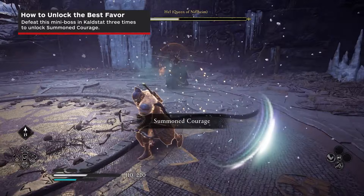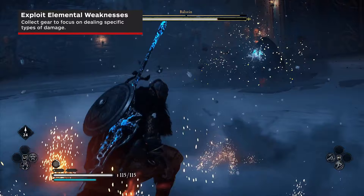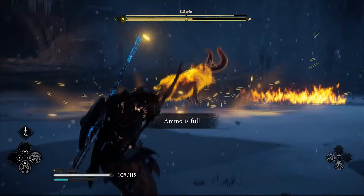Speaking of enemies, you should try to use one of the new mechanics to your advantage. All enemies now have an elemental weakness to either fire, poison, electricity, or ice. While drops are random, you can still focus on collecting gear, abilities, and runes that build up your elemental damage. If there is a particular enemy, especially a boss, you are struggling against, it would be a good idea to create a build around their weakness. Enemy weaknesses are denoted by the symbol next to their health bar.